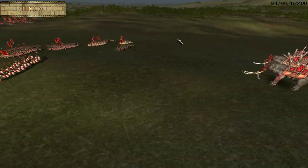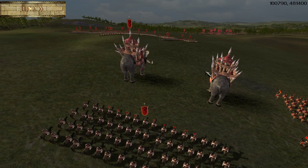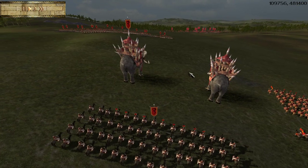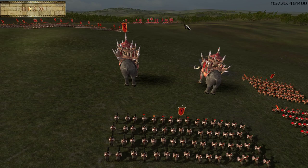Mumakil are not only the largest and most intimidating unit in the 4th Age, but they are the fastest. You might not think of it, but because of their size, they move across the battlefield faster than any cavalry unit. In the battlefield, I do tend to keep them grouped with Cav, but it's important to remember that because of that size, if you double march them towards the enemy, they're going to get there well ahead of everybody else.